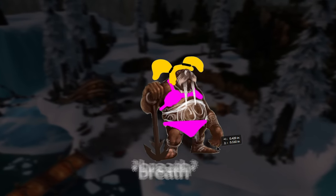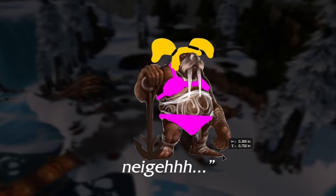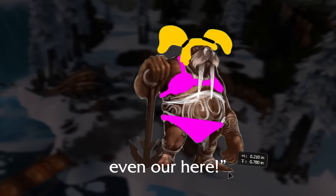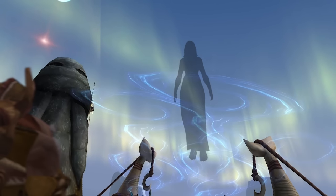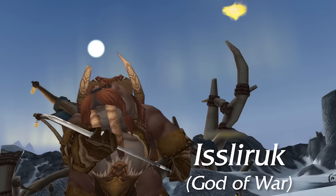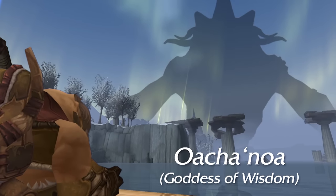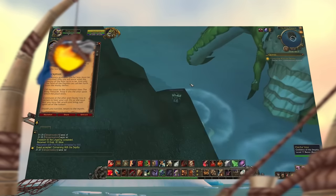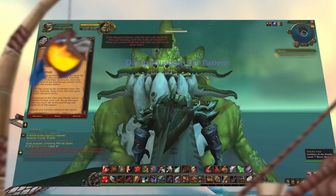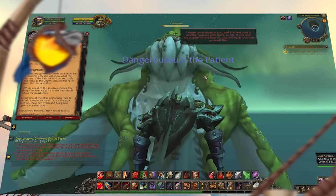The gods the Tuskar worship are called Teutka, who's a female spirit and goddess of shelter; Islaruk, who is the god of war — that's an eagle; and Oechenoa, who is the goddess of wisdom. Oechenoa is a giant sea monster players can summon in the quest 'Conversing with the Depths,' who is assumed to be a wild god and is really the only Tuskar god we see in-game.